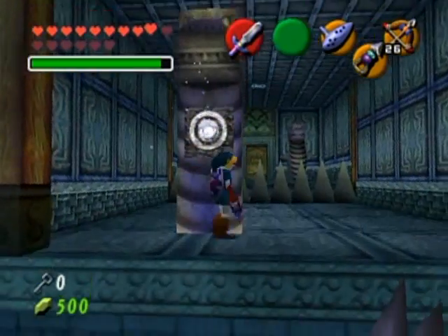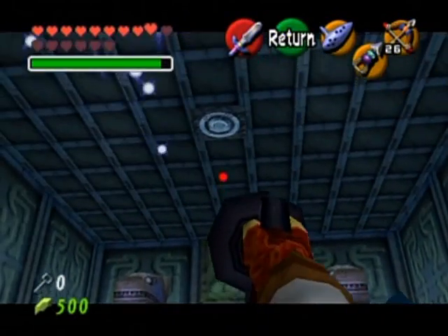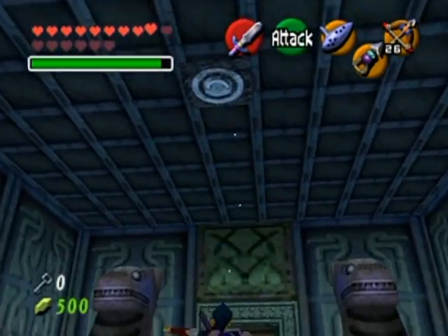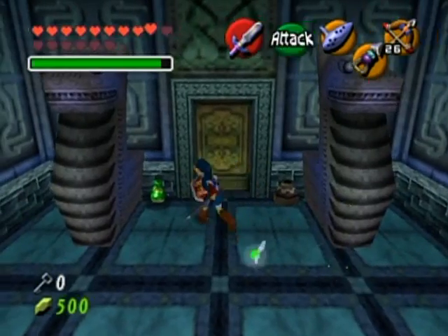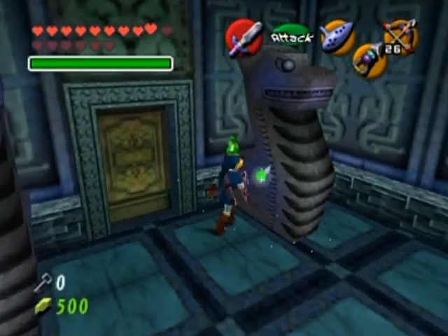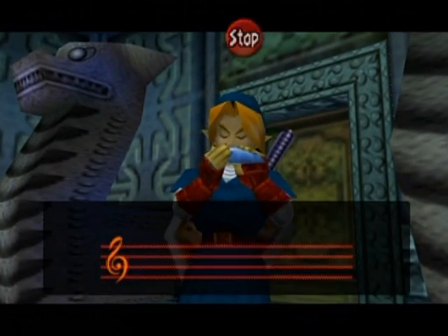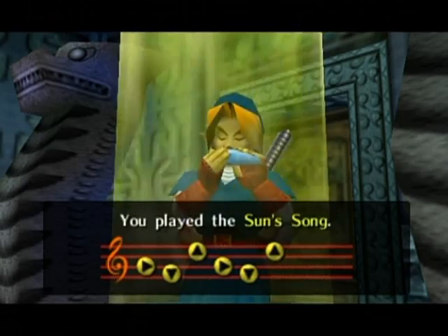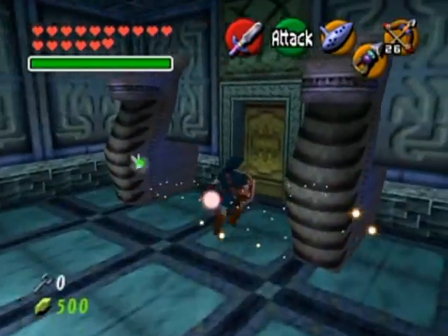I'm not going to bother with the hookshot target shenanigans again from the start. Using the hookshot to get to the other side — this isn't going to land me on spikes, good. I didn't see any Skulltulas in the other room either. Why is this green here — another fairy? I don't see the point of a Song of Time block here. Why were there two fairies in this room?